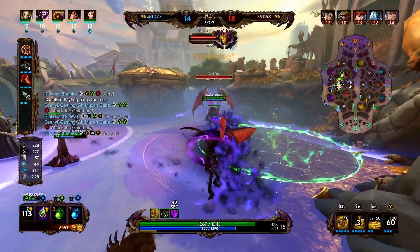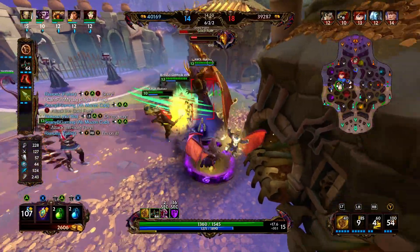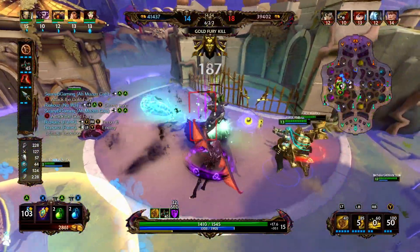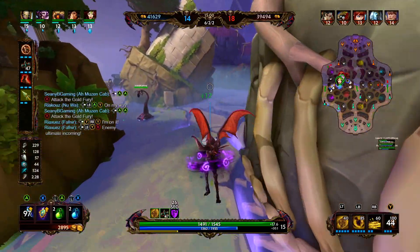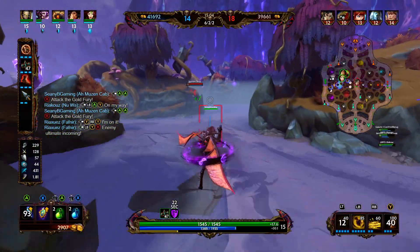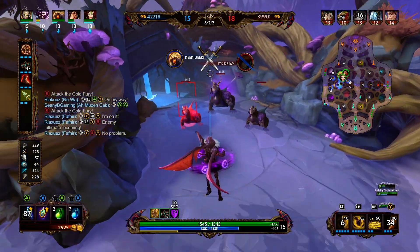That triple kill felt pretty good — it was a very lucky rotation. We saw the Scylla was out of place; she dashed to her side of the jungle which was out of place, and then our team approached her from lane, forcing her to stay in jungle. We came from behind and were able to clean her up. The enemy team then rotated into that little corner in jungle, making it pretty easy for our team to throw a bunch of abilities on them.